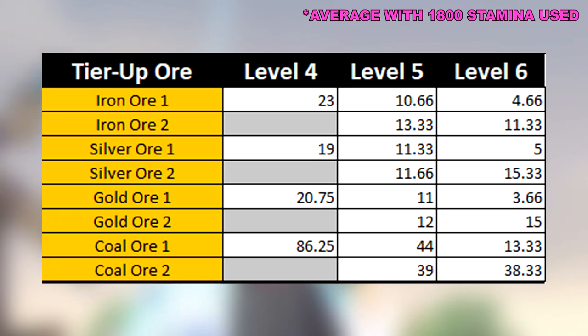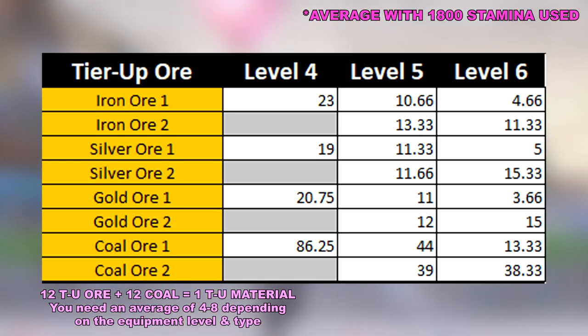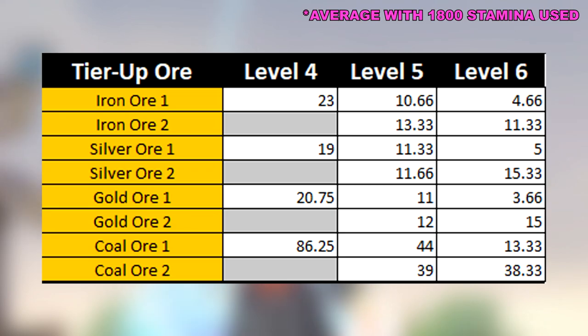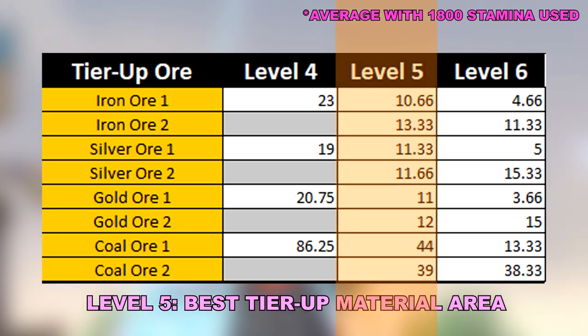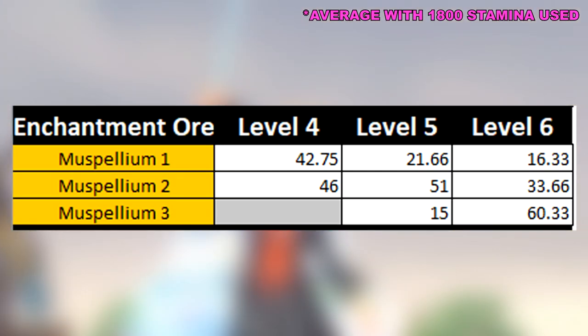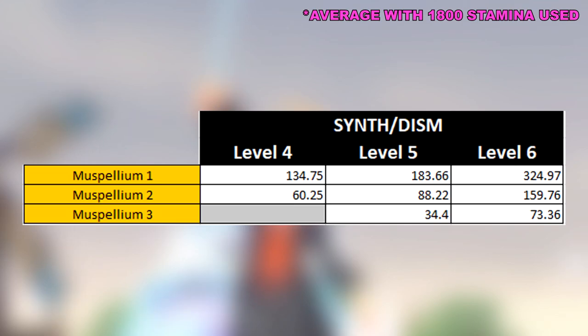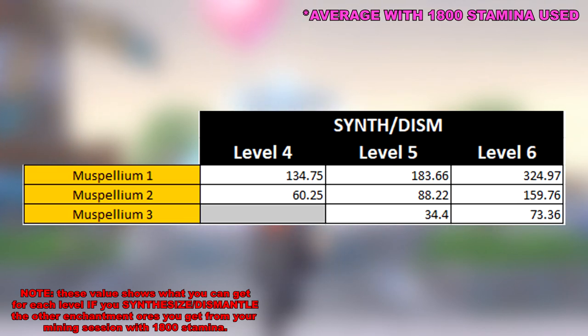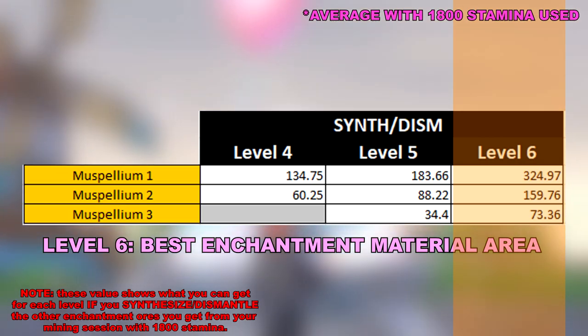The tier up ores are in a tricky spot in terms of farming as there is a huge requirement in order to tier up your equipment one level. Sadly, all these levels are not that great with their ore to stamina ratio. But if we are to choose the best one, level 5 is the way to go, having a great average for both level 1 and level 2 ores. Enchantment ores are a close second from the upgrade ores in the amount you can get per session regardless of level. Here's another table showcasing what you can get for each level if you synthesize or dismantle the other enchantment ores. And the same result as the upgrade ores — level 6 is the best area to get your enchantment materials.